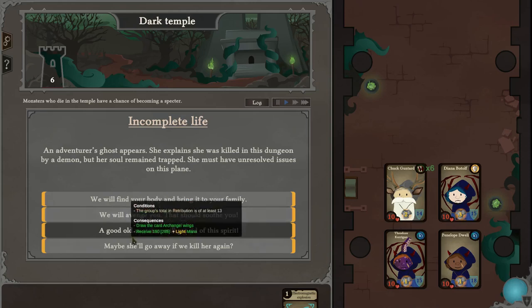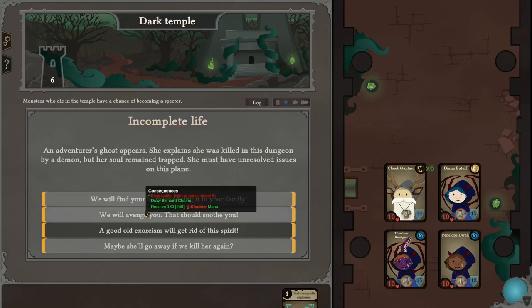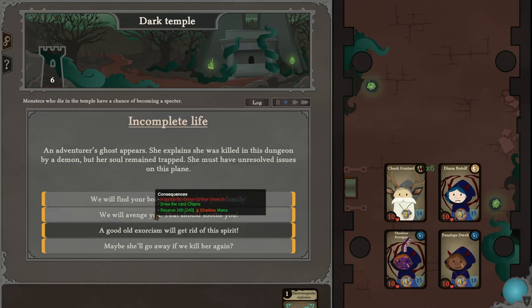Maybe she'll go away if we use celestial fire. Hmm — rat, rat, rat, rat, warg. The warg could be too problematic. The peasants don't really help us — the adventurers, yeah. You know what, we will avenge you.